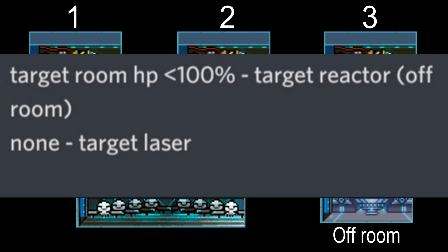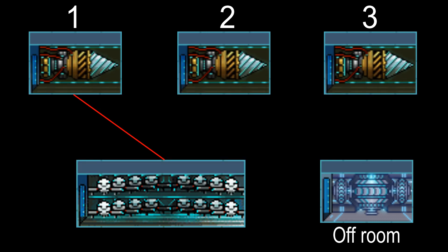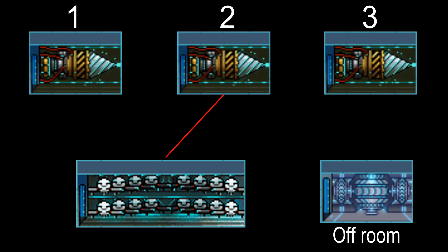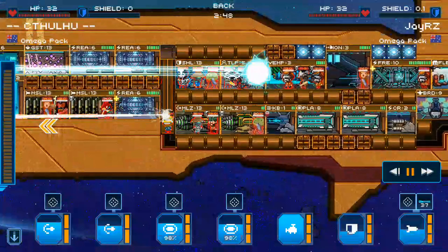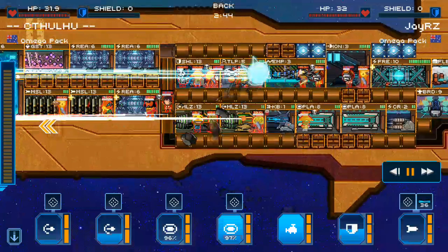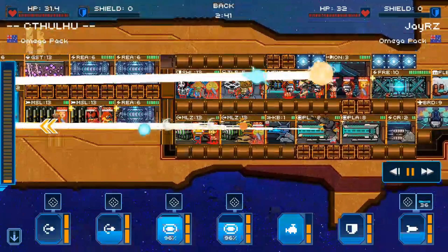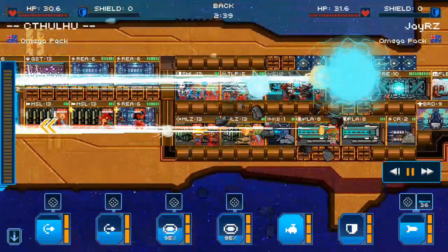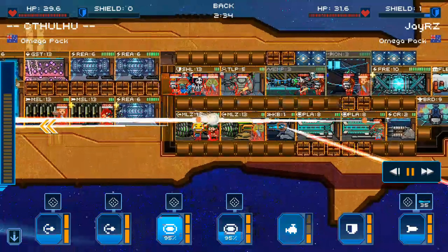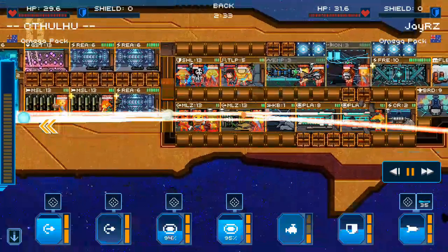A basic bouncy AI targets a laser room, shoots it once, then targets a reactor on the next tick due to system damage it caused. On the following tick it notices there is no system damage on the reactor and swaps back to targeting lasers. The different room type used in between is called an 'off room' — it can occasionally get shot too, but the vast majority of shots will hit the desired rooms. With a little ingenuity this can seek out enemy crew, empty rooms, or low-HP and armor rooms. Since barriers are no longer consumed on destruction they are more commonplace and will stop this AI until destroyed, but bouncy AI can be written in many different ways. As a thought experiment, see if you can come up with a better one that is immune to barriers.